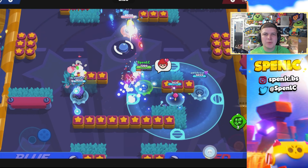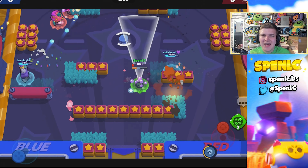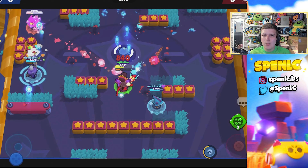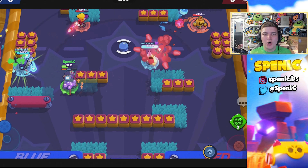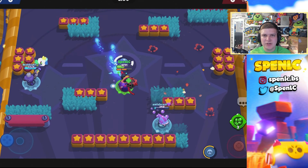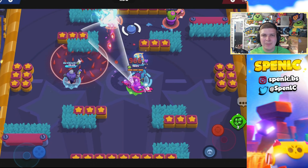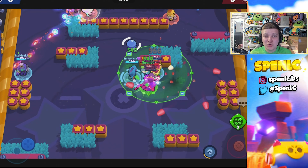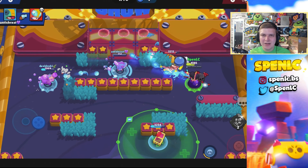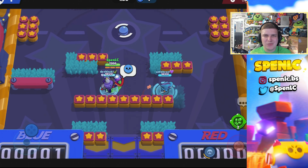Next up, set number four: Backyard Bowl — another open map, so you see the same theme of longer-range brawlers. Crow is absolutely insane; in power league you can often go Leon and Max because you can ban Crow, but he's still very strong here. Janet is of course absolutely insane — best brawler in the game right now, and she's on pretty much every composition. Pam is so strong defensively, and then once you get your super you can push up aggressively. Lola and Spike are also really good on Backyard Bowl.